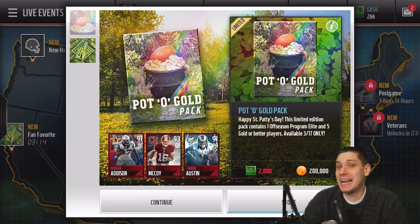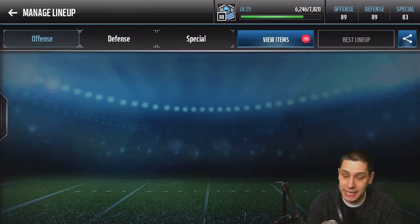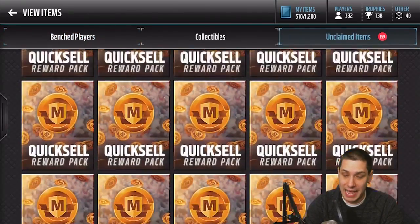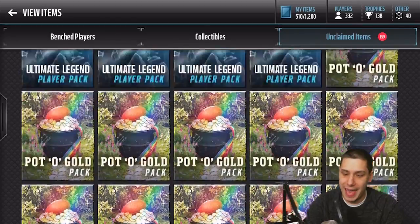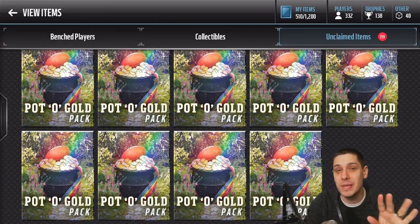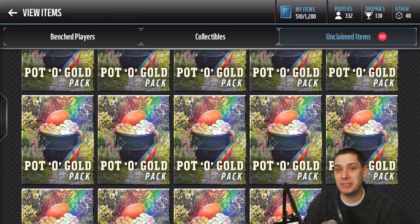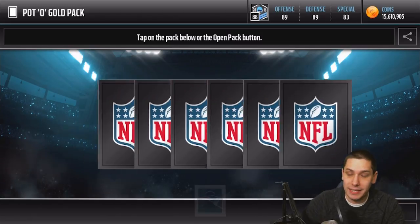200,000 coins each — that is a crazy amount for packs. I can't imagine it's going to be worth it unless we pull something just insane. But we're going to try, we're going to do our best today and hopefully we get something absolutely beastly. I have 25 of the Pot of Gold Packs — this is 5 million coins worth. If you guys are enjoying these big pack opening videos, make sure you drop a like and subscribe if you're new. Let's hop right into it.